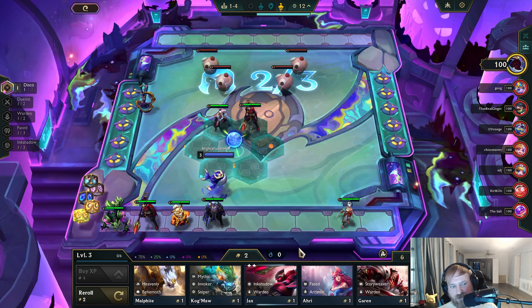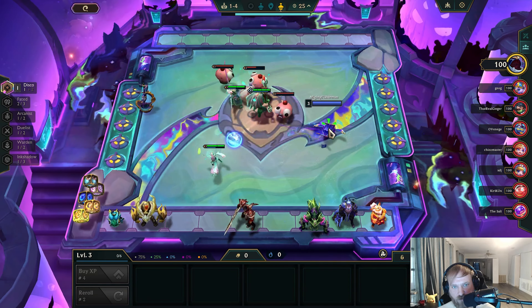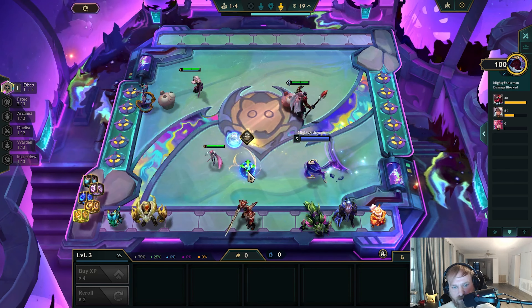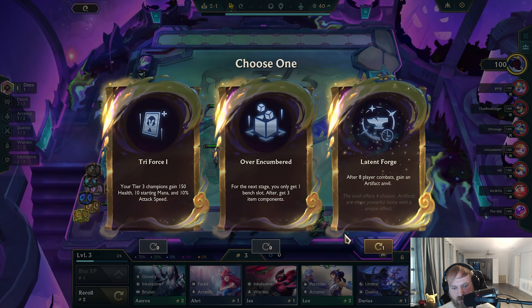Jax 2? I guess I build it. I'm gonna hold the Ari. I'm preferring to go either Mythic or Faded when I'm trying to do this, just because they're the only ones who can use Shimmer Scale very well. It's Rage Blade — not Stationary or Unified. I'll take Latent Forge, why not?